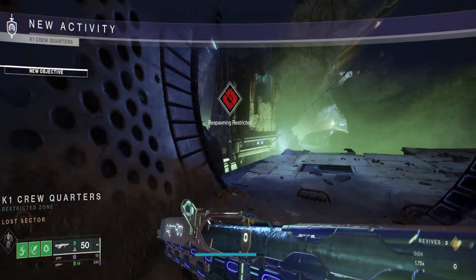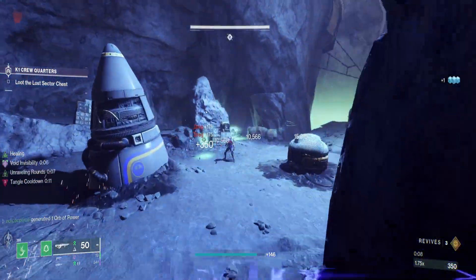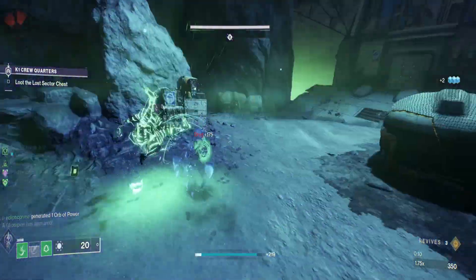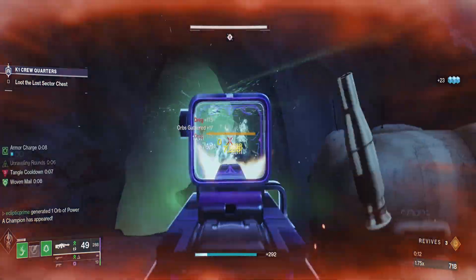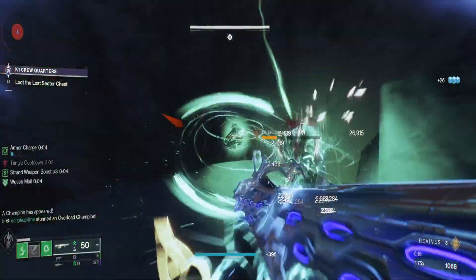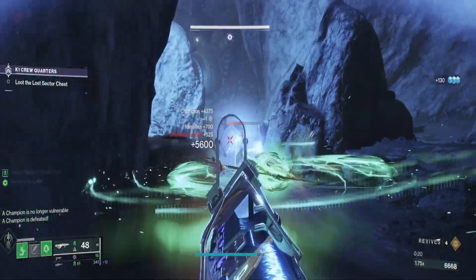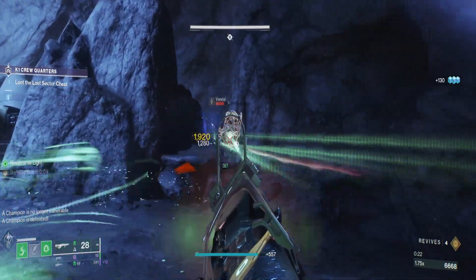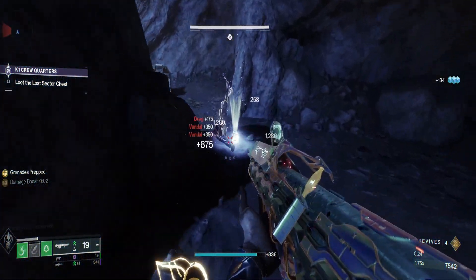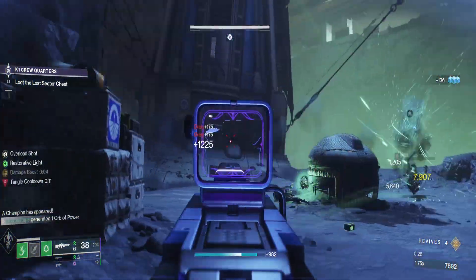All right, here we go. We'll get our tangle spawn right away, gives us stealth if we want it. We'll stun the Overload Champion — if we can knock him off the edge, that's an easy kill. Now we need to find the next Overload.